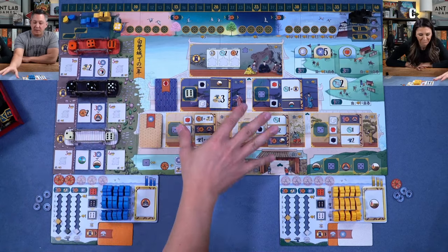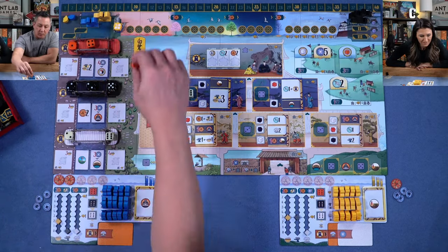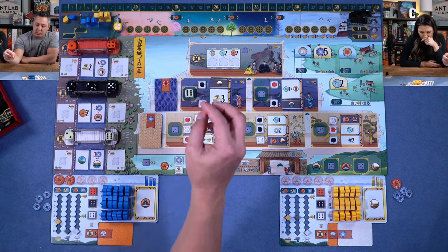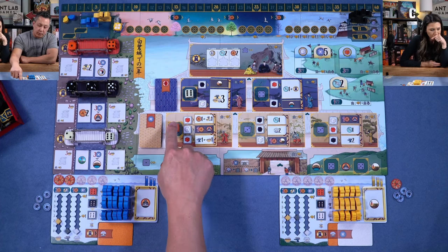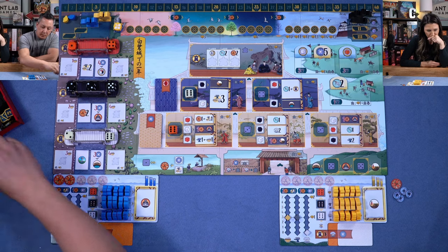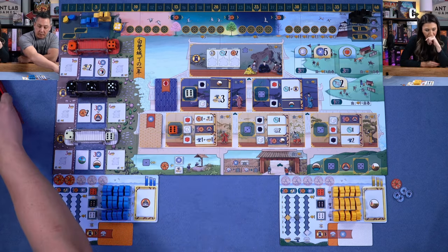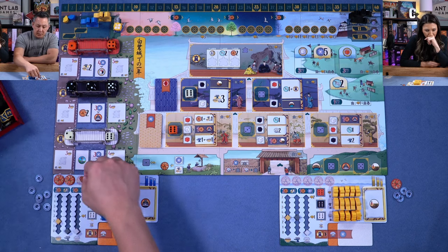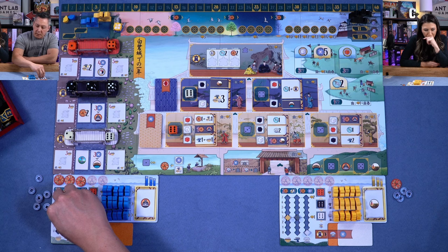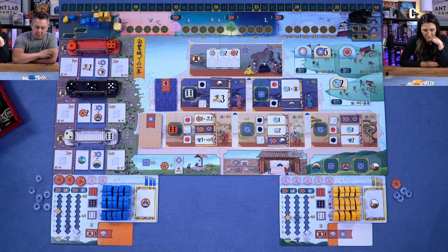We're going to play until six dice are placed — three each — and there are only three left on the bridges. I'll take this orange one, slide it over, and move it here. It's a difference of three, so I get three coins, and I activate both of these orange die actions. So I get a daimo token plus one resource of my choice — I'll take food — and then one iron and one food.